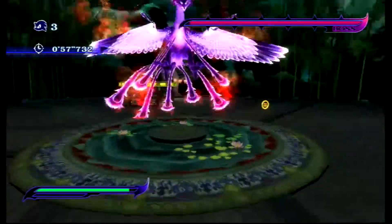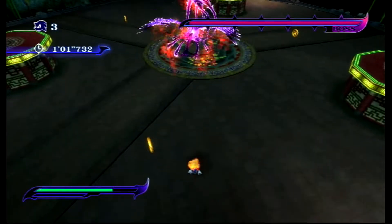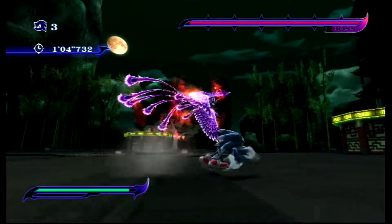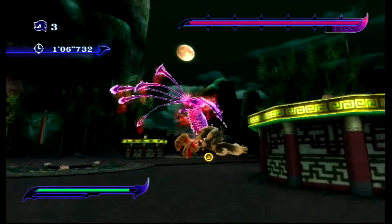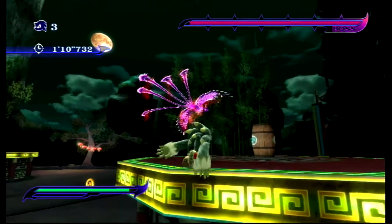Why did I only hit him once? I was so hitting him that the werehog was literally inside of its model, but it somehow said that I missed? Bullshit. You have to attack a very specific part of it.